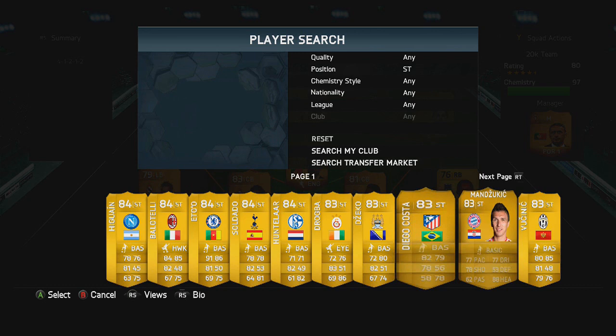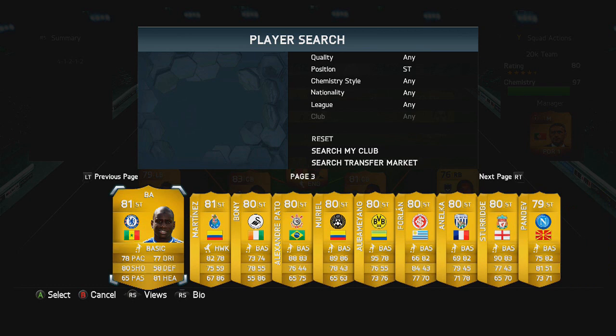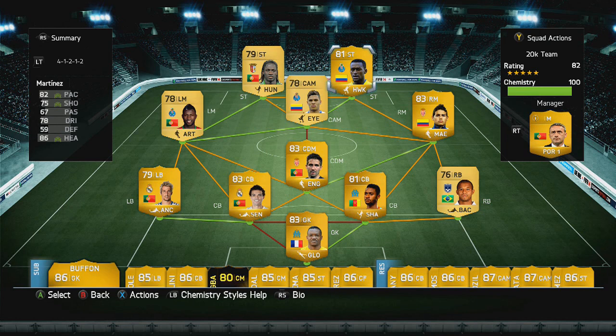Moving on to finish the team — as you will have guessed, it is another 4-star skiller playing in the Liga Portuguesa, and he is Jackson Martinez. This guy was a beast last year and he is exactly the same this year. Two absolute monsters up front — 82 pace, 75 shooting, 78 dribbling, and 86 heading with 4-star skills. An absolutely deadly duo. If you guys build this team or use Eder and Jackson Martinez in different teams, let me know what you think.